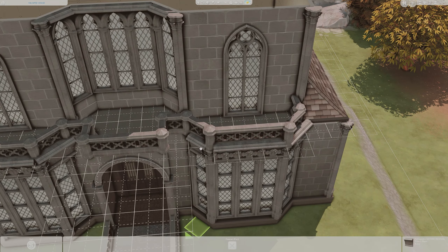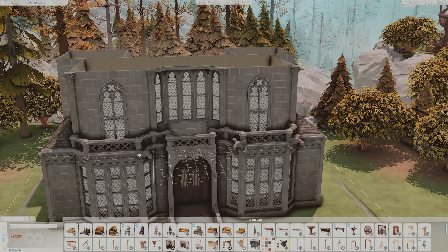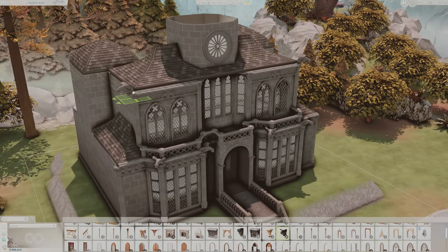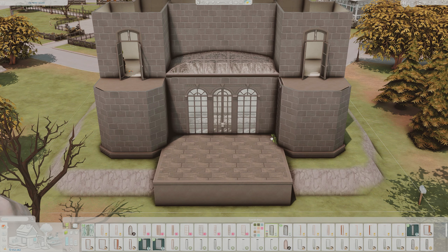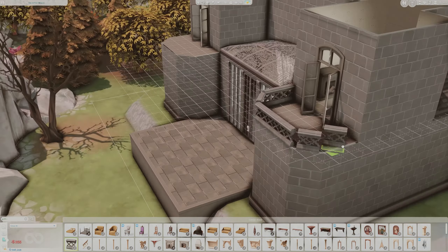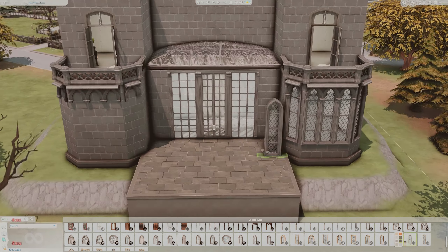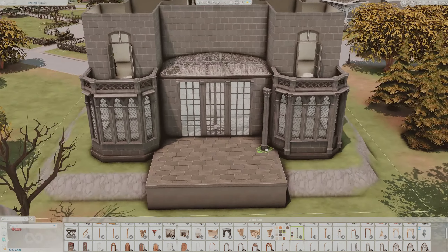Custom content actually looks like real gothic architecture you'd see in parts of Europe. I wanted to use it and pay homage to these amazing CC creators — Felix, Pierisim, Harry, Charlie Pancakes, Peacemaker, 6am — there are so many incredible ones. I'm going to use custom content and if you don't like that, hopefully you still enjoy watching it even if you can't download it. I haven't even been getting any flack about custom content, so I don't know why I went on that diatribe.